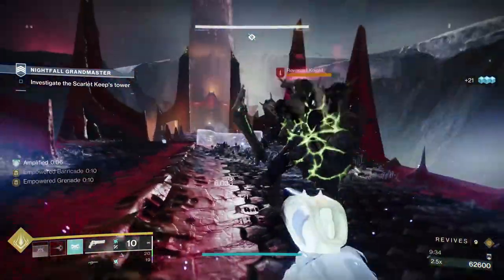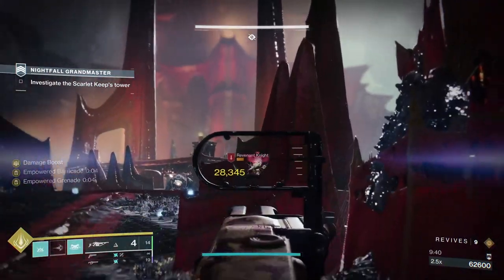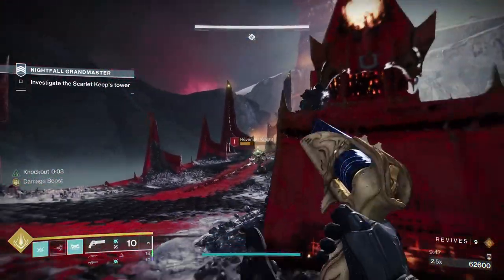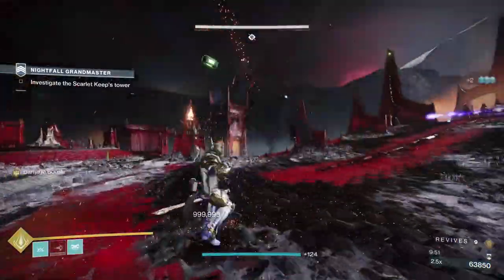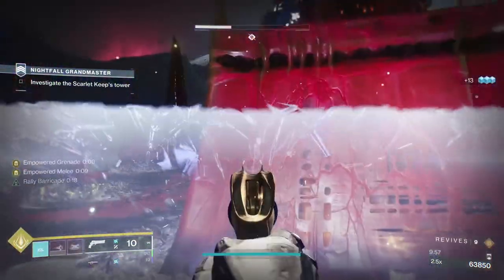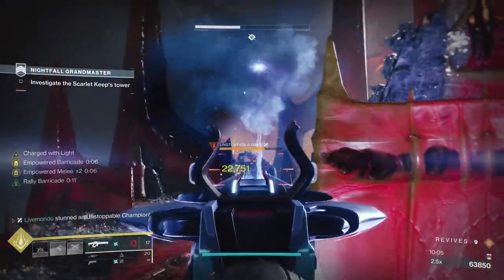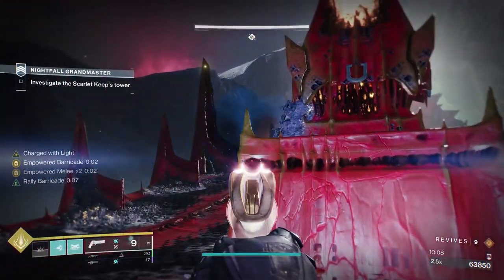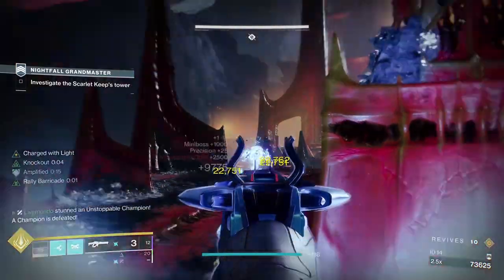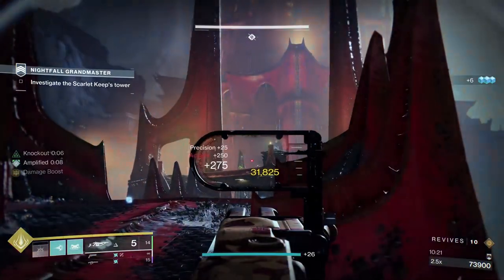The good thing about the barricade is — I prefer a barricade over the ground dodge. You get your charged with light every time we stop a champion, it doesn't matter what champion it is. Just watch out for the snipers that jump up top. I haven't really spoken about the damage the hand cannon does — it's decent. With explosive payload it's very good. The grenade takes out a bunch of adds. These acolytes nearly faultlessly congregate up here.